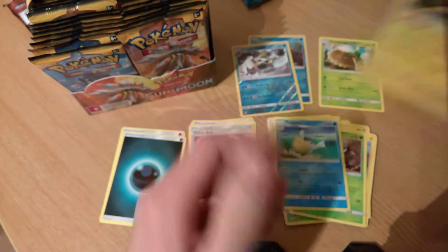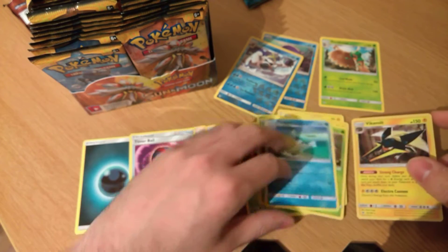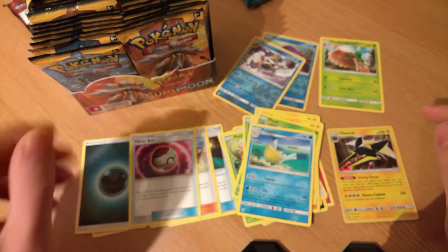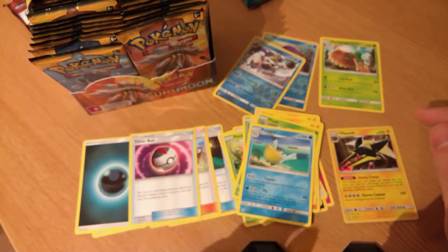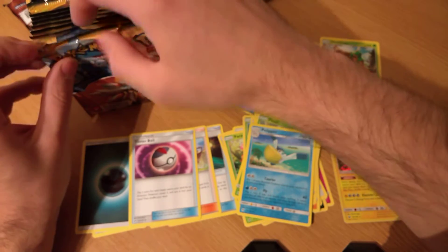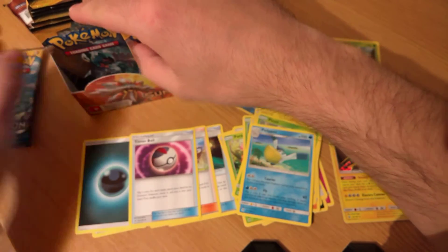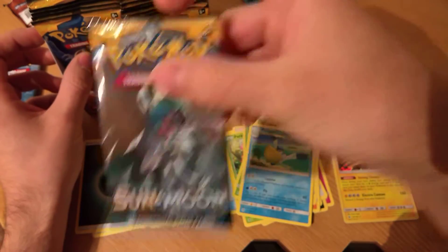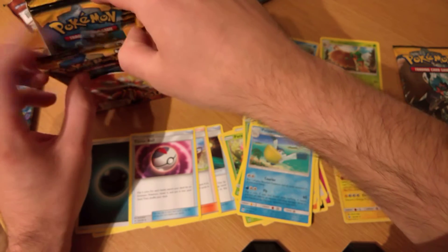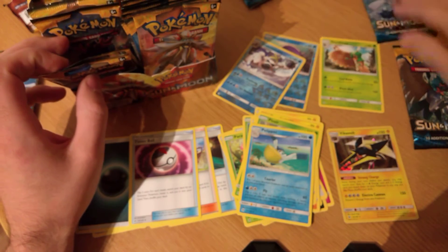OK, so this is our Holo. The theory goes that every three packs after will be a GX. So this pack we have non-holo, non-holo — so these are non-holos — GX being the third pack. Then non-holo, non-holo, holo. This is a holo, so we'll put them at the top. In theory, the holos are at the top and the GXs are there.